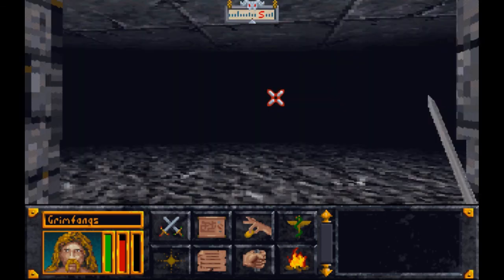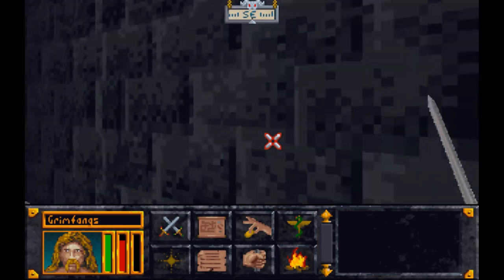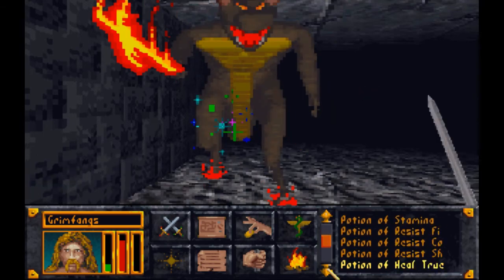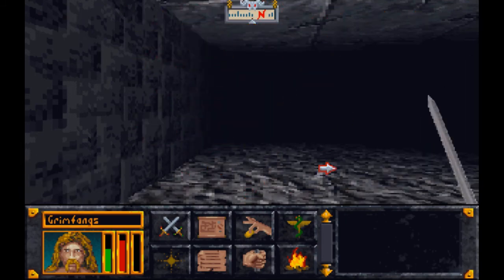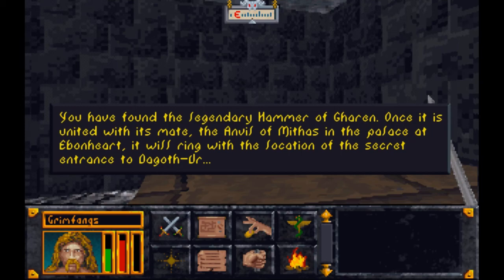Let me just update the save. That was the sound of the door closing. Nothing else here? Oh shit — I totally was not expecting this guy to be here. And he just vanishes off into the air. Is this the hammer that we were looking for? I guess it is. Amazing. You have found the legendary Hammer of Gharan. Once it is united with its mate, the Anvil of Mythas in the palace of Ebonheart, it will ring the location of the secret entrance to Dagoth Ur. So you strike the hammer onto the anvil and it makes a resonating sound which hums the tune of the location of Dagoth Ur.